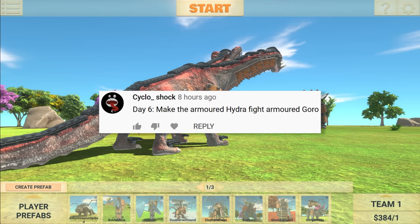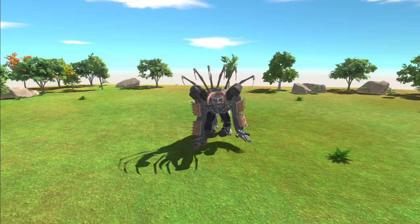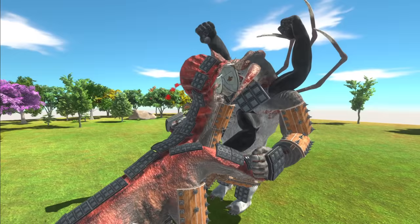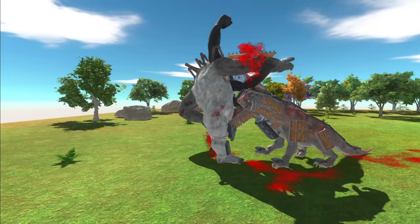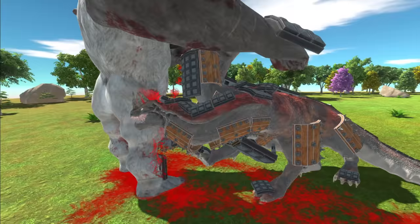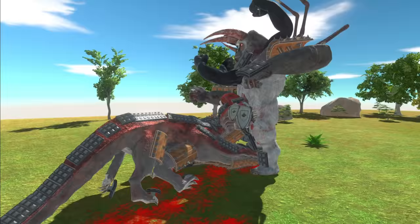Day six. I don't know why people say day so-and-so, but either way: make the armored hydra fight armored Goru. I have quite a few different Gorus that I've upgraded, but I've gone for one of the first ones I made. I think it's a little bit unfair because he does have the tentacles here, and that will definitely help him out. So I really don't know who's actually going to win this battle — I'm hoping Goru. The hydra is a little bit more expensive than Goru; I don't know if that necessarily makes the hydra more powerful or not, but this Goru has been scaled up.